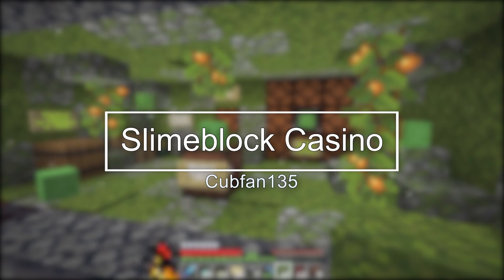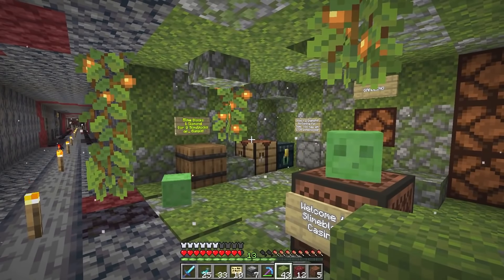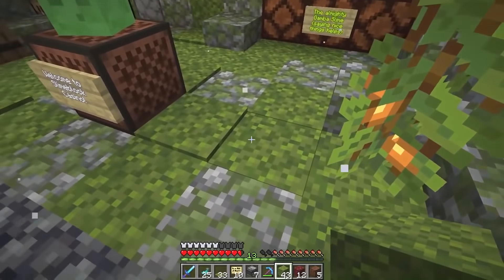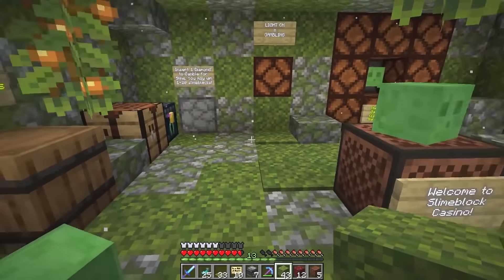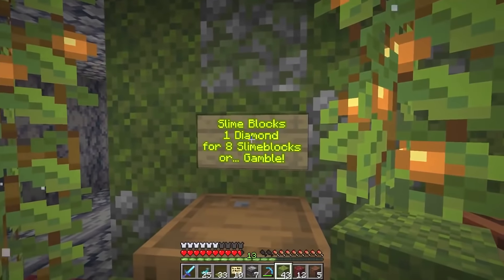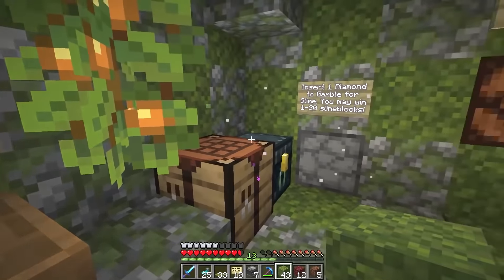Number 8: Slime Block Casino by Cub Fan. Cub Fan's goal this season is to get hermits gambling their troubles away at the Slime Block Casino, where hermits can either win slime blocks or lose all of their slime blocks and diamonds. The idea is a ton of fun, but it's the building that severely holds it back. Like the rest of these shops, it was established quite early on and there are much cooler shops out there. The green and cobblestone interior cramped in such a tiny room with very little decoration is just not enough to make it any higher on the list.